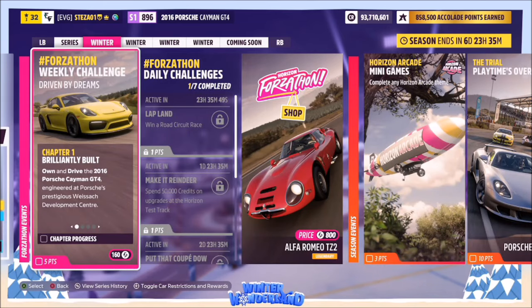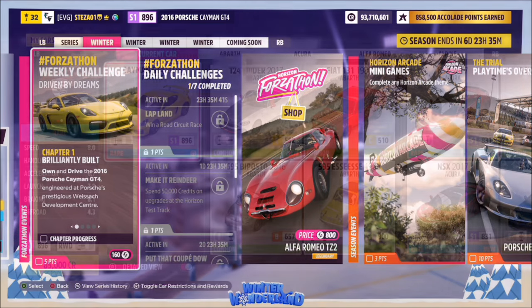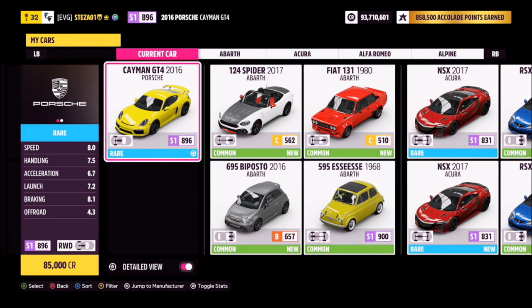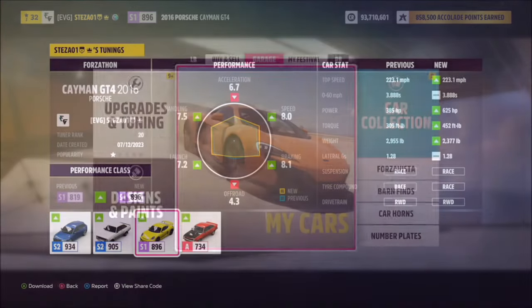Hello and welcome back to the channel. This week's Forzathon guide is called Driven by Dreams, which wants you to own and drive the 2016 Porsche Cayman GT4 to complete all of the challenges. This is the car in question and it will set you back 85,000 credits from the auto show, or you might be able to pick one up a little cheaper in the auction house.